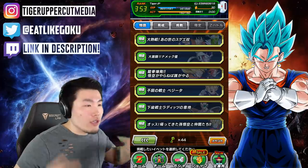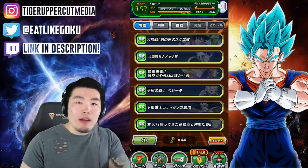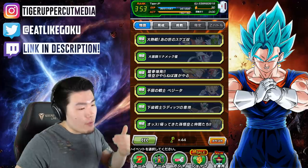There are also different keys for Dokkan events, for Extreme Z Battle events, for Super Battle Road, and so on and so forth. That's super exciting. That is the Gate of Memories.